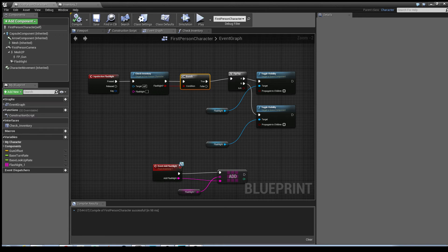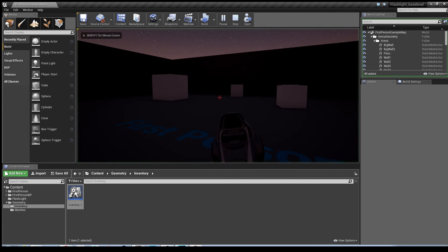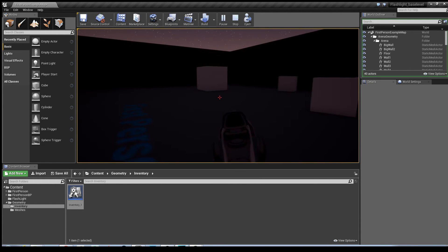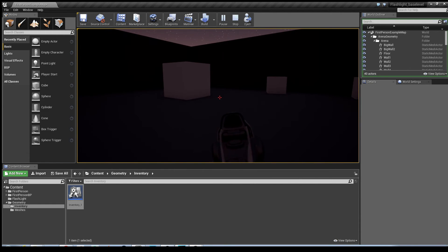I'll hit Compile, minimize that, and play it. Nothing's happening. So what we need to do is create the item that allows the player to use that ability - the flashlight prop. That will be covered in the next part.